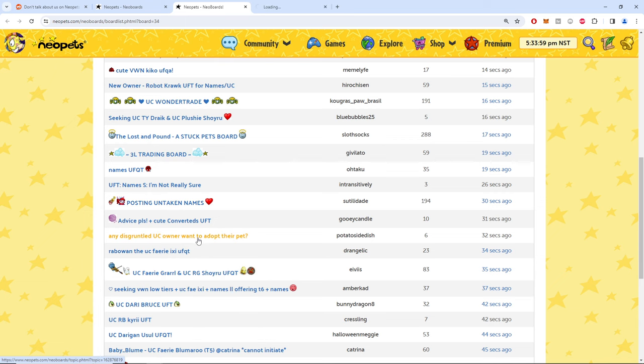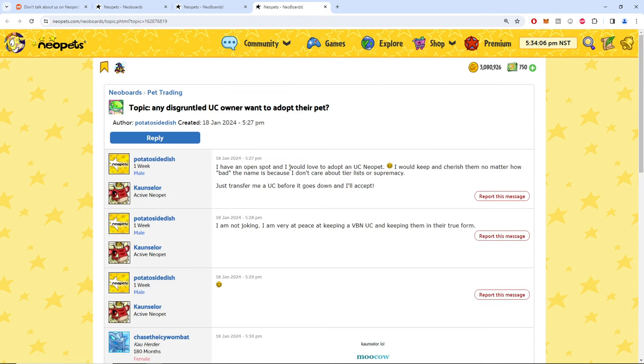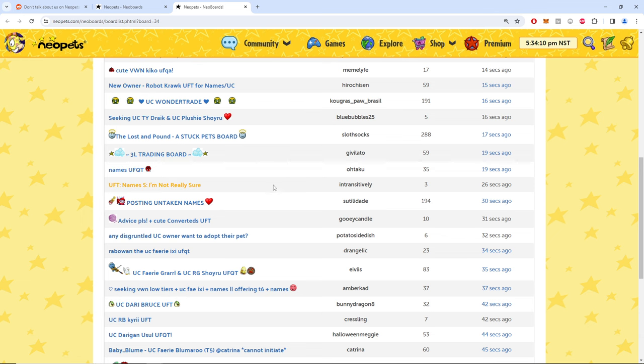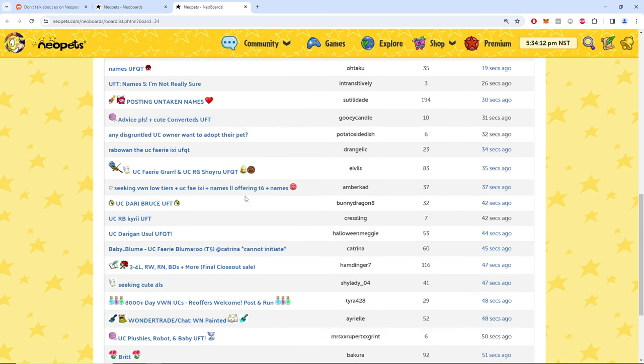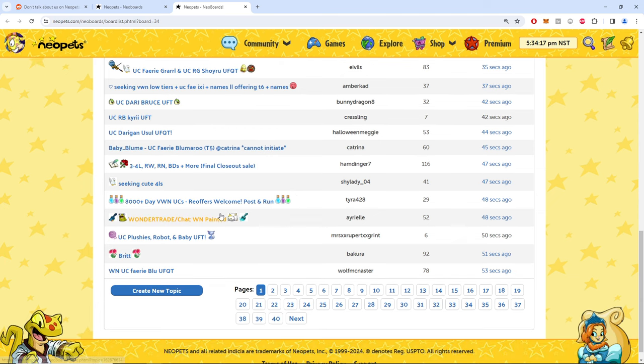Someone asking if any disgruntled UC owners want to adopt their pet — they just want a free NC pet. Names were a big deal if you didn't know about NC trading, but those days are gone. This whole pyramid of tiers — good, good, good — gone.